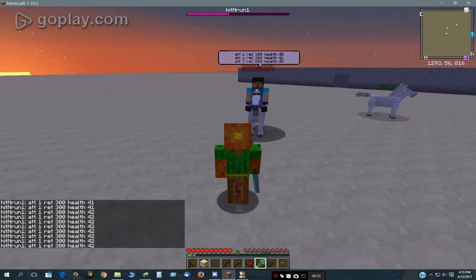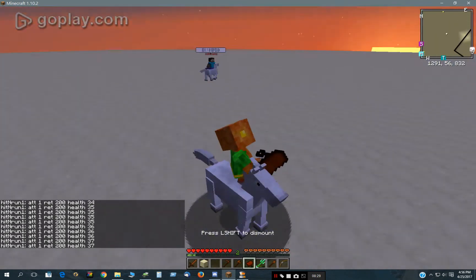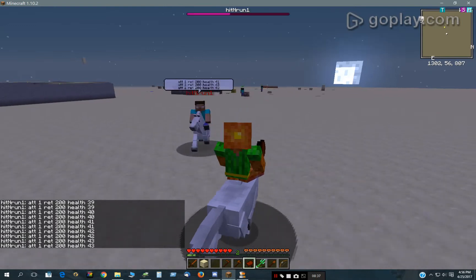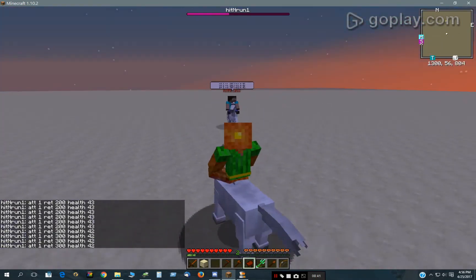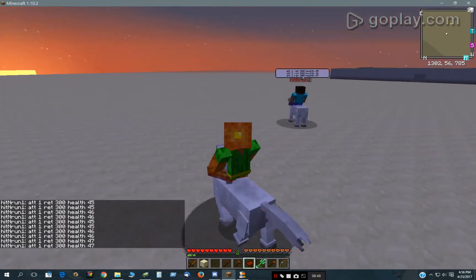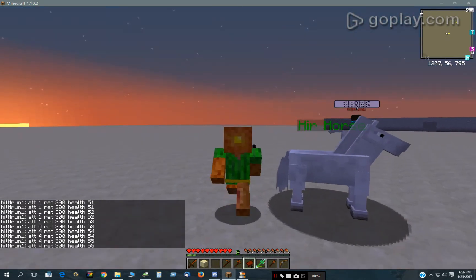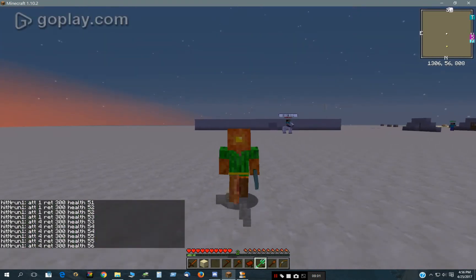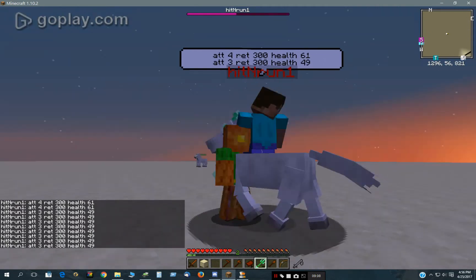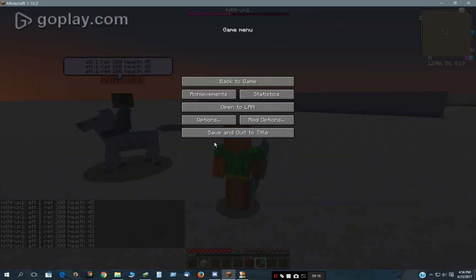That's it. I can also ride one of these horses too — this is an NPC horse and it's directed by whichever way I'm looking. Navigating on hills is almost impossible. Okay, well thanks for watching — I'll leave the hit and run script in the description. See you later.